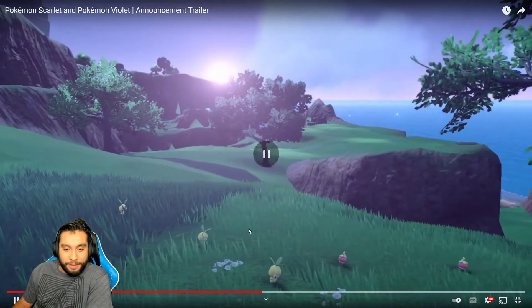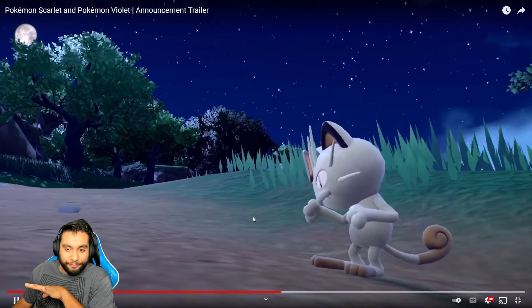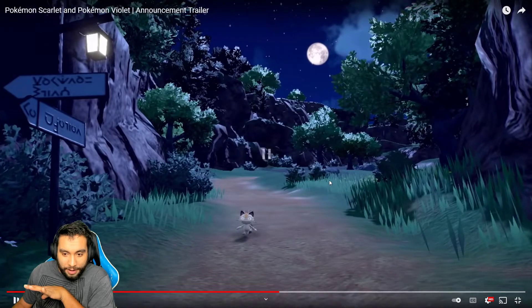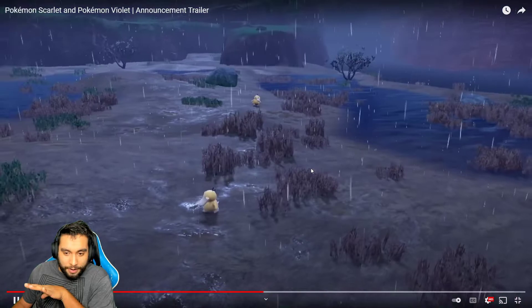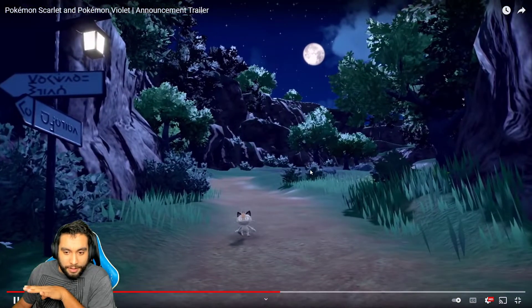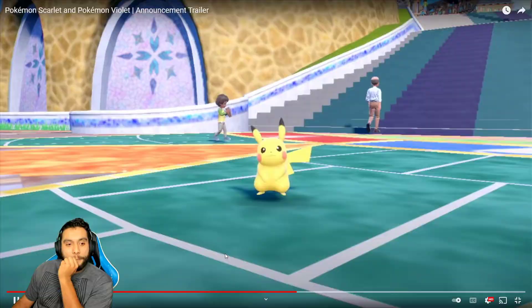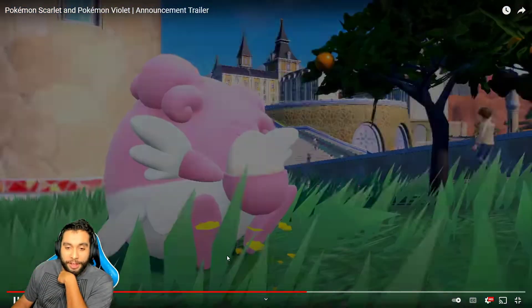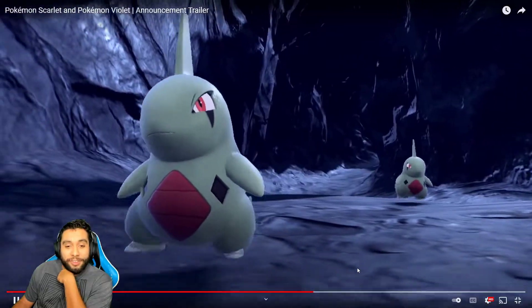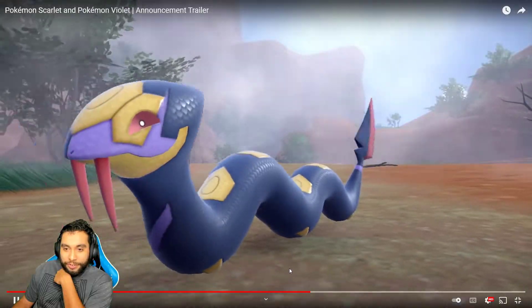We've got some Cherims, more Cherims, some Psyducks. We've got Pokemon just floating all over the place. So it does look like... Wait, was that something in the back right there? I think it's just a sparkly background, maybe a waterfall. I'm not really sure. Maybe another collectible thing like in Pokemon Legends Arceus. But yeah, I guess all the Pokemon are going to be overworld versions again.